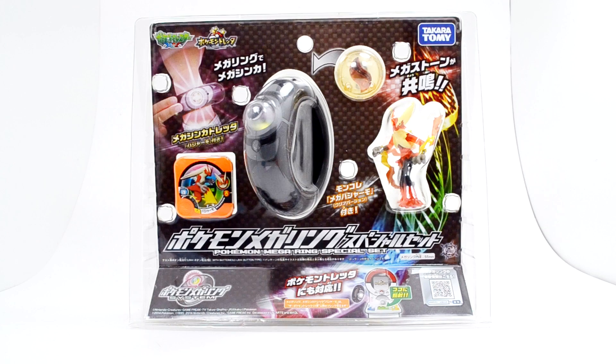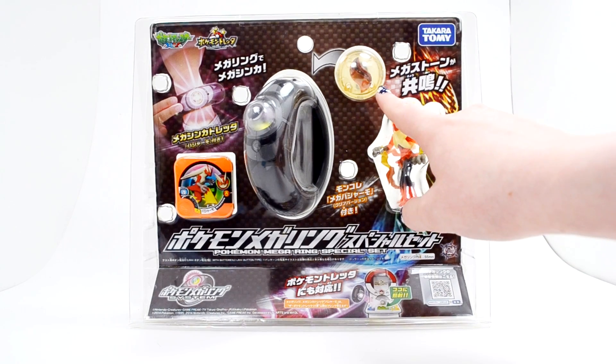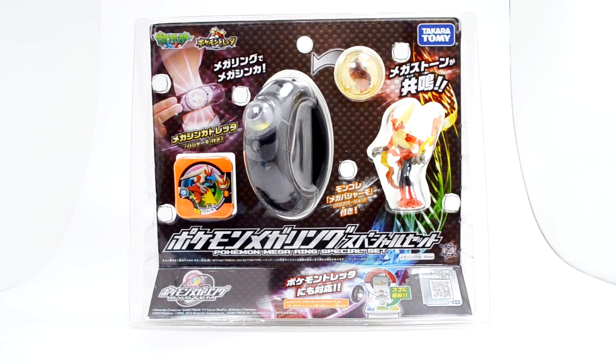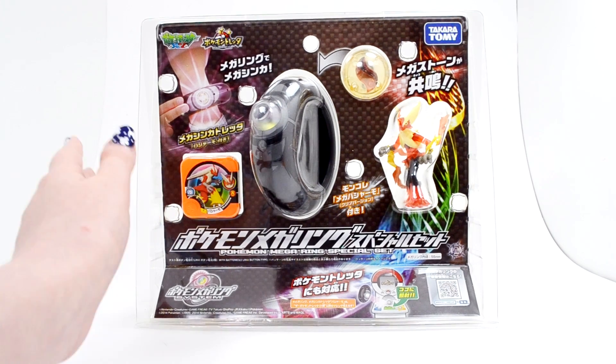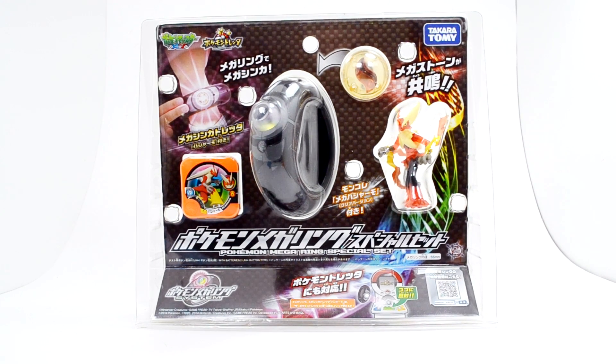So I pre-ordered this blind, and I pre-ordered the special set. The special set comes with a Blaziken Tretacoin, a Blaziken Mega Evolution Stone, and then a clear Blaziken Mega Figure. The regular set just comes with the Tretacoin, so this is actually really, really awesome. A great surprise — I'm super happy that I ordered the special set.